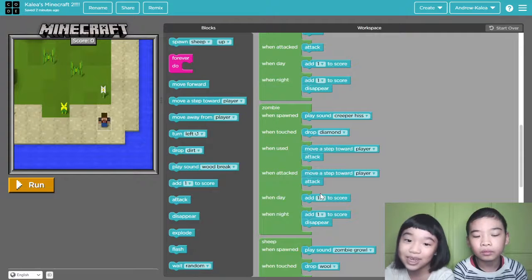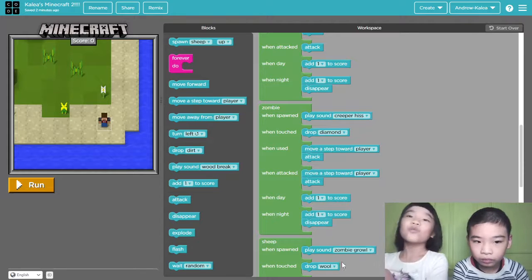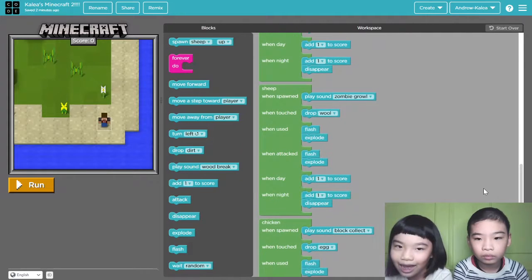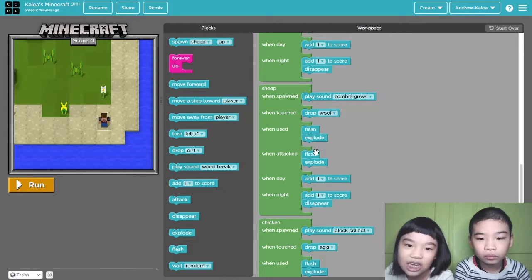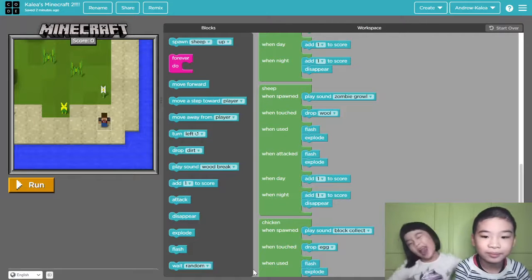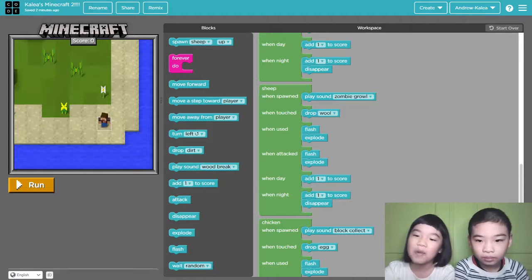The same thing as attack — payback time. One day disappear, one night disappear. Then sheep: play zombie sound, grow. Drop wool, because that's what they drop. Flash explode. A sheep will explode in Minecraft! Then one day, add one score. One night, add one score. Disappear — bye bye. They all explode or attack you.